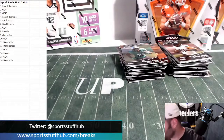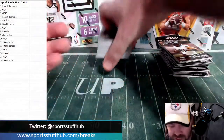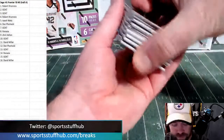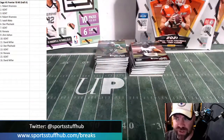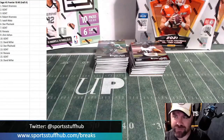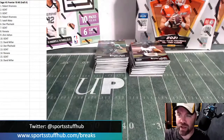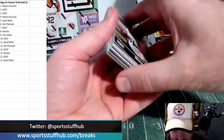Definitely jump in on some breaks tonight because we've been pulling fire tonight. Stadium Club was a little bleh, but Leaf Trinity hit draft was great — an Acuna auto at 1-of-50. Any Acuna auto, I don't even care if it's numbered. Alright, starting it off.